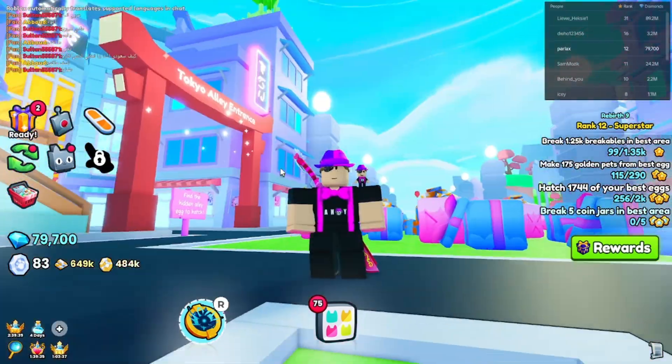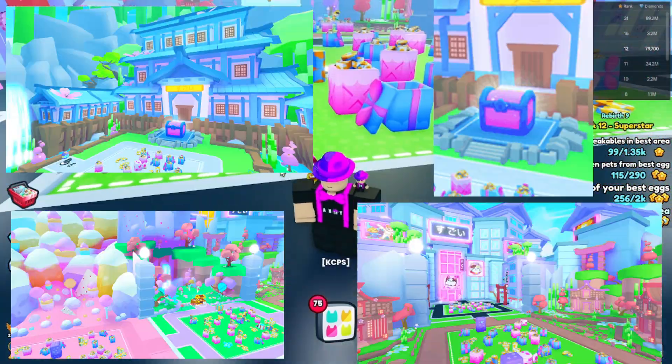Hey guys, Pet Simulator 99 added Kawaii World, including the Tokyo Alleyway, four new areas, and a boss chest. So let's get into it.